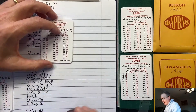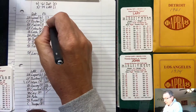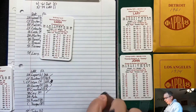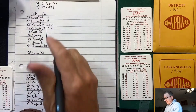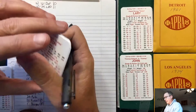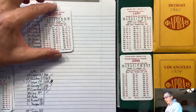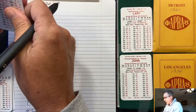Top of the second: Rocky Colavito leads off and Tommy John strikes him out. Norm Cash — a .361 hitter — grounds out back to Tommy John. Bubba Morton strikes out as well. Three up, three down for the Tigers again.